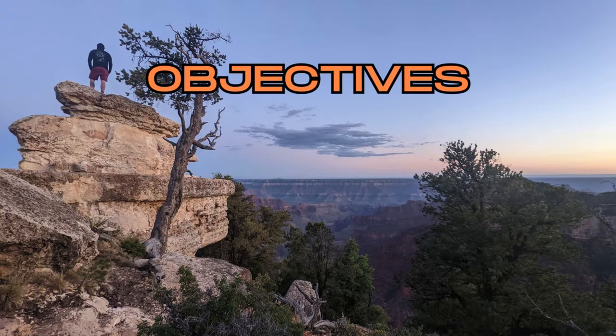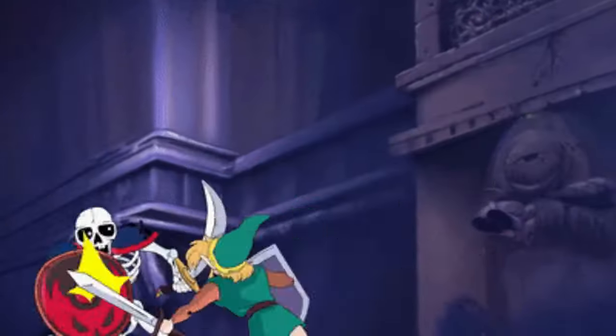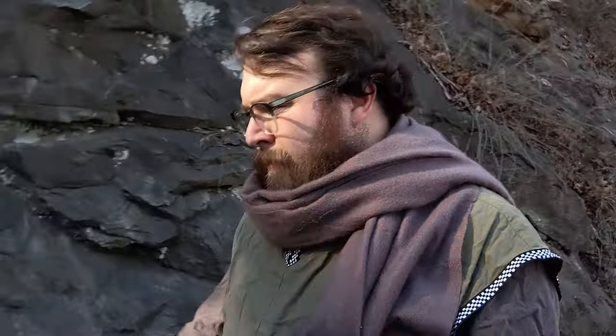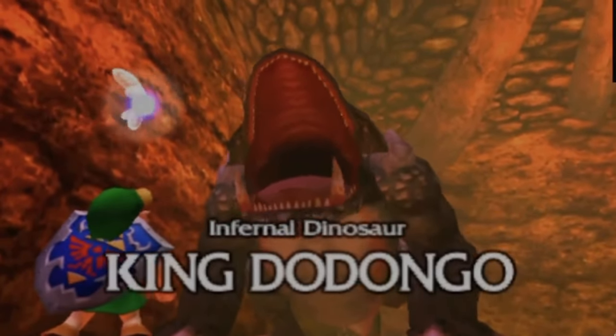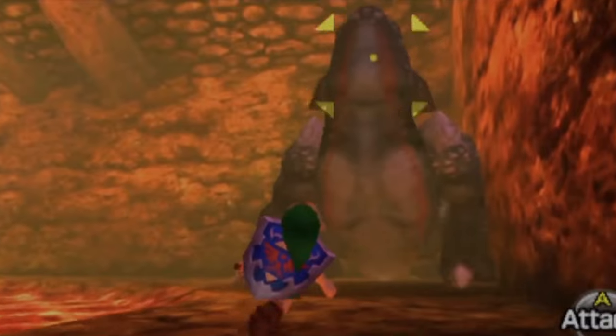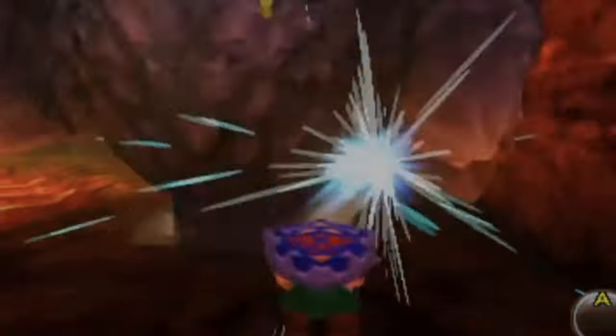Moving on to Objectives — this one might be my favorite. How many times have you played a video game where you're fighting a boss and you have to hit something to weaken it before you can deal damage? You know what's interesting about that? Something probably came to mind immediately, because those fights were far more engaging than the countless Stalfos and Moblins you slaughtered along the way. If you grew up in the last few decades, you may have thought of a Zelda boss. Remember King Dodongo? His armor is too strong to take him head on, so Link has to wait until he inhales for his fire attack, throw a bomb in his mouth, and then strike when he's vulnerable. Now that is a dynamic battle.